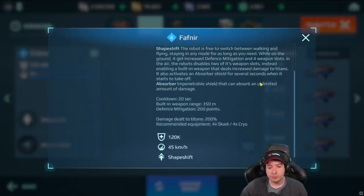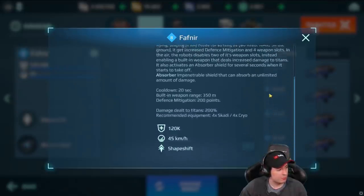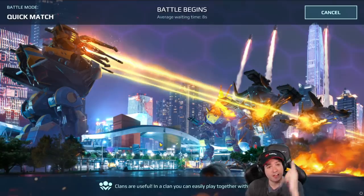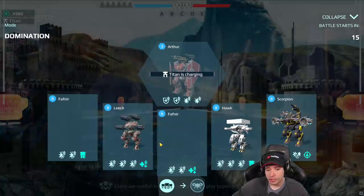We have the description here — you can pause and read if you like. I'm going to summarize this for you. The Fafnir is from the Evolve Technology brand. It's a shapeshifter, similar to the Fenrir and Loki, and comes from the same mythology. That means it has two different modes: a flight mode and a running or walking mode.